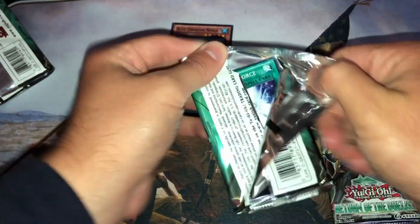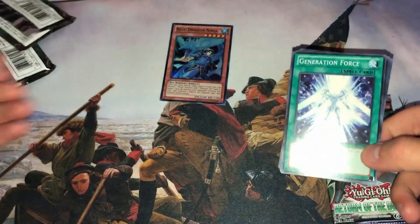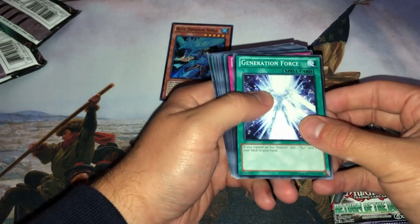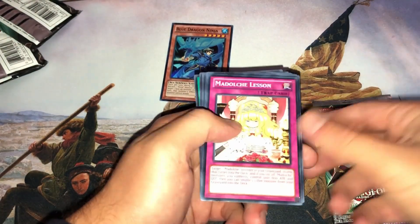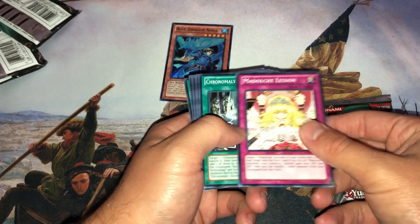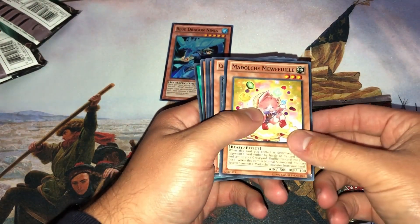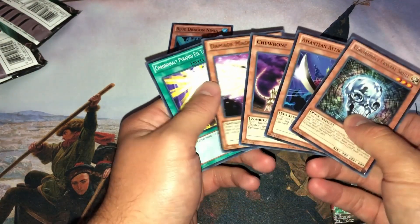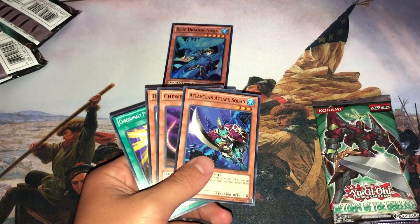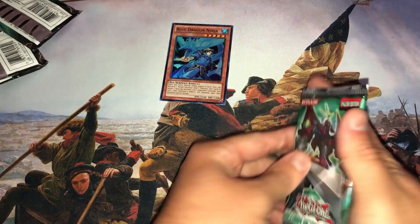Two more packs, see what we can do. Generation Force — pretty much the same name as the set that came out earlier with Leviathan on the cover. Madolche Lesson, Chronomaly Technology. Got the Mew-full Madolche card. Another Chronomaly rare, and no holo in that pack. That's another thing about these old school packs — you weren't guaranteed a holo.